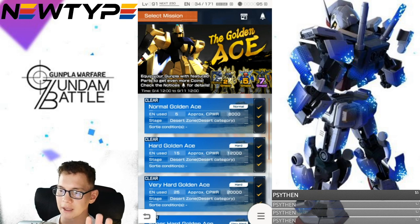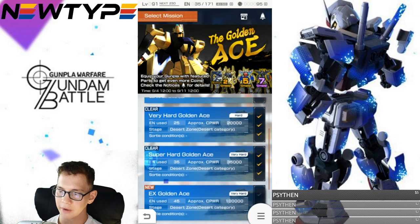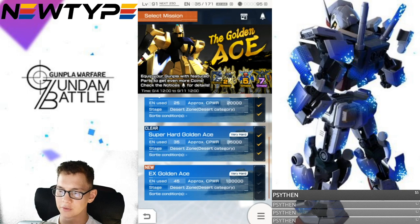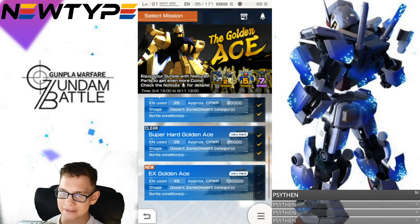Here are the missions. The first one is a Normal mission costing 5 energy with some achievements. The Hard Golden Ace costs 15 energy with its own achievements. Very Hard costs 25 energy with its own achievements. Then there is the Super Hard Golden Ace — the first time we've had one. The Very Hard is actually labeled Hard in difficulty, and the Super Hard is labeled Very Hard. I've already done all of those and they're not hard at all — just understand what mobile suits to bring.